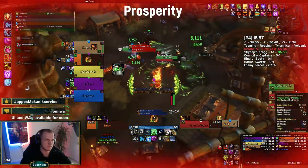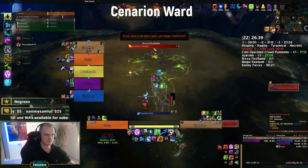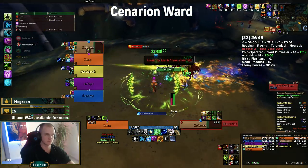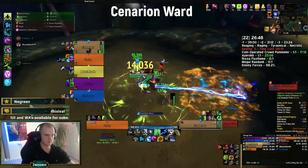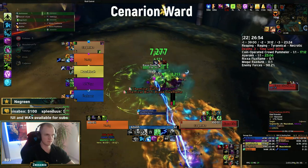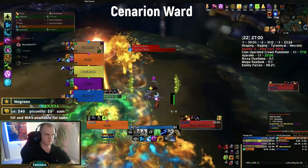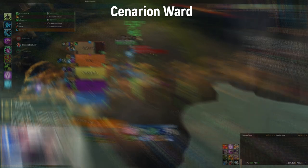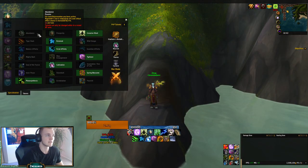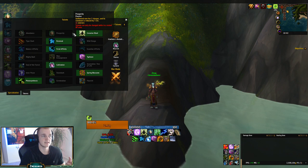In King's Rest there's the golden spit, and in Freehold on the first boss there are random shots at party members, and on the second boss there's the Iludar event — so it's really nice to be able to instantly top people. Cenarion Ward is a heavy healing-over-time ability and is super good especially in boss fights with a ticking debuff where the boss hits really hard. I use it in every single dungeon except for Temple, Tol'dagor, King's Rest, and Freehold.